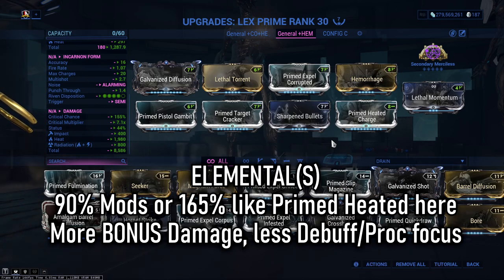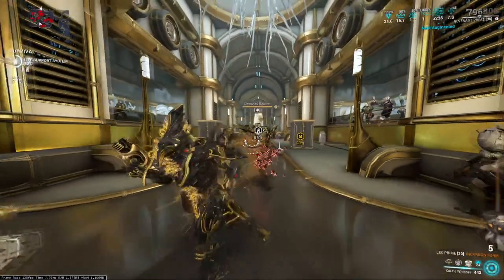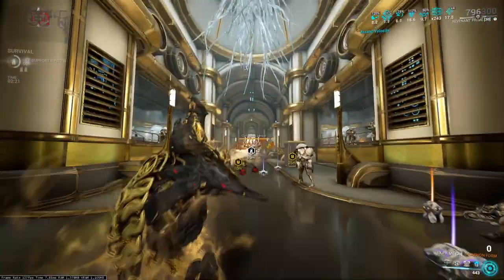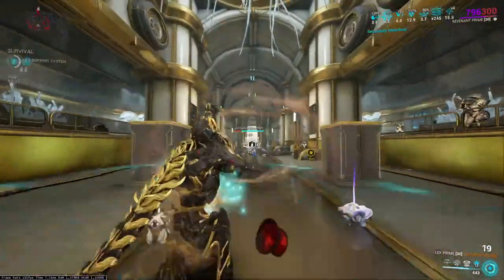Finally, elemental mods finish off this build. With a low rate of fire you're not stacking debuffs like viral, so go for high flat elemental mods — the 90% ones — or something like Primed Heated Chamber, which effectively multiplies your damage output by an extra 165% or 90% depending on which you're using. For the exilus slot I went with projectile speed, since the evolved state fires a projectile shot, helping close the gap and hit targets more easily. This build gives Lex more breathing room as enemies scale by adapting to the slash meta.